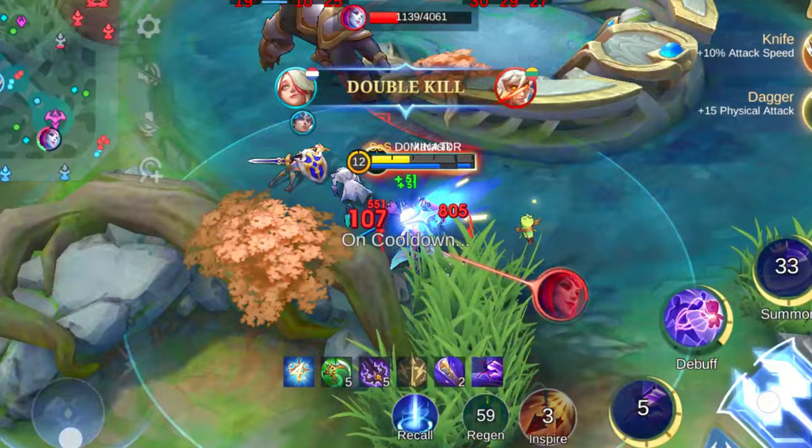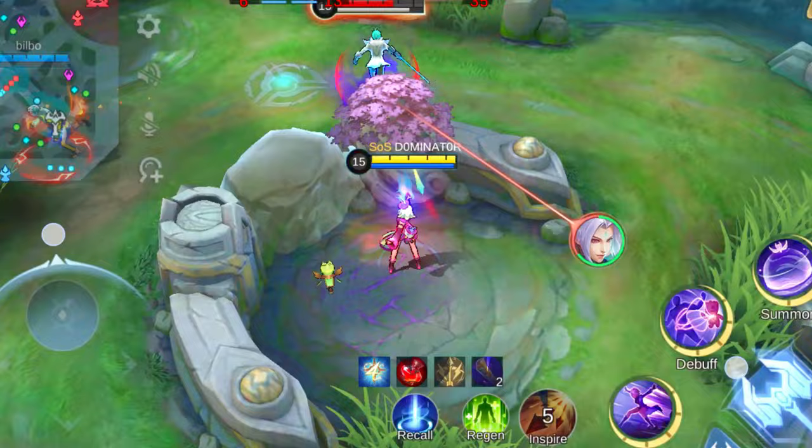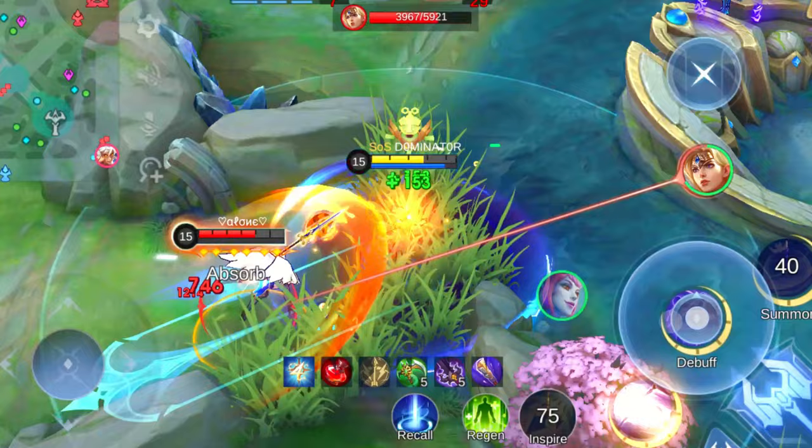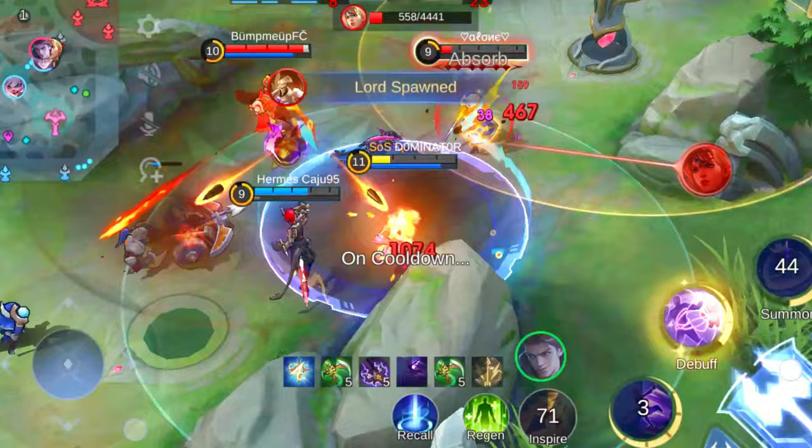Speaking of DPS, loading Melissa up with attack speed items is the way to go, especially as the game progresses into the late stages. It's all about positioning yourself just right and timing your abilities to perfection, maximizing your damage potential and striking fear into the hearts of your enemies. Where Melissa truly shines is in team fights — with her arsenal of abilities, she can deal serious damage and turn the tide of battle in your favor.